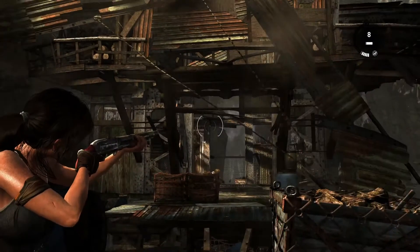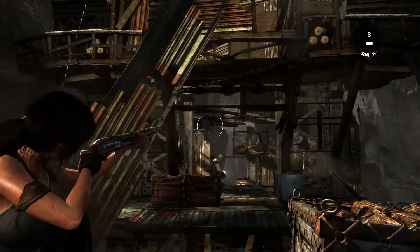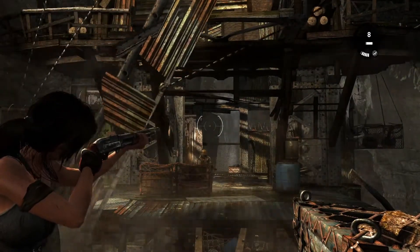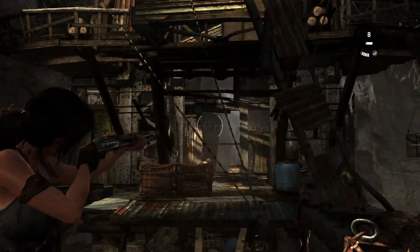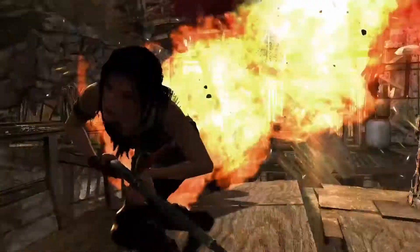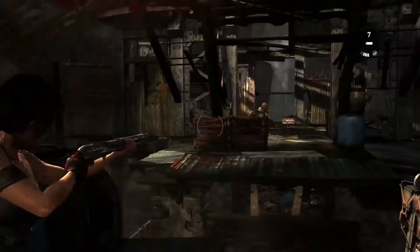Ihr solltet die Gegnergruppe erstmal so weit aufräumen, dass nur noch der Dynamitwerfer übrig ist und dass ihr euch auf ihn konzentrieren könnt. Ihr müsst hier genau den richtigen Moment abpassen, weil ihr das Dynamit in der Luft treffen müsst. Am Boden zählt es bereits für die Trophy nicht mehr.